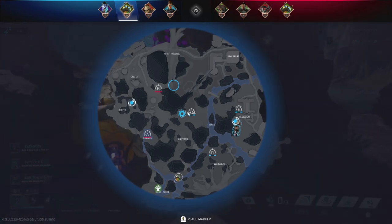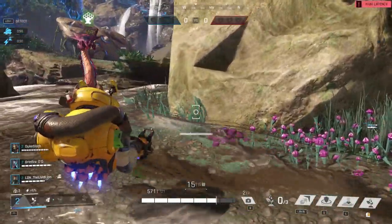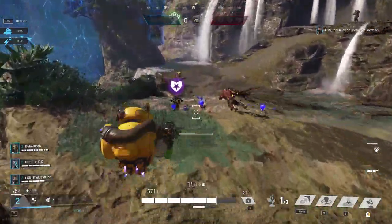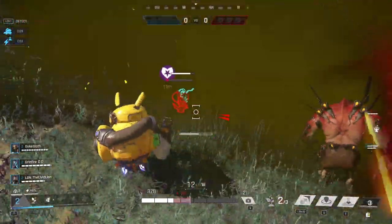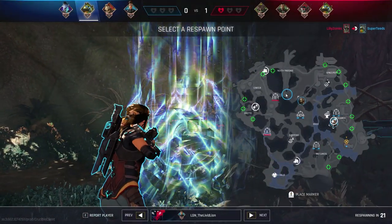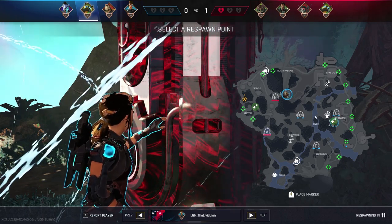I don't know what our allies are doing — they all went over there instead. I guess they want the buff. I'm pretty sure I'm in the right place but I'm not sure what everyone else is doing. I obviously cannot stop this guy from getting in the hive. I'm trying my best. They just let the hive get away. I'm not upset, just very confused.